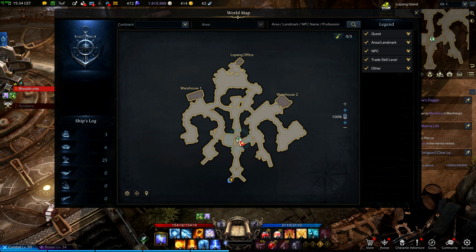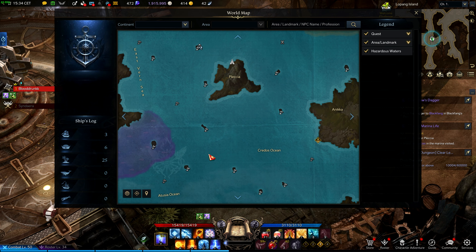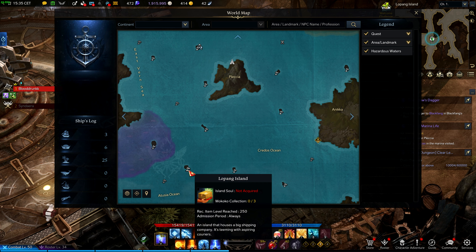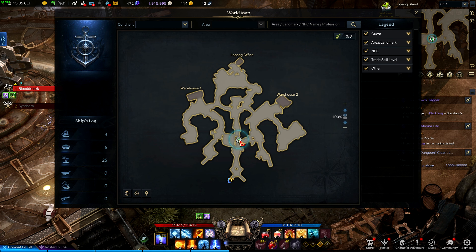Hello and welcome! To get Brahms' ship, you need to complete some of the Unas tasks that are connected to Lopang Island. There are reputations for every region and island in this game, and you need to complete your reputation bar with Lopang Island to get Brahms.